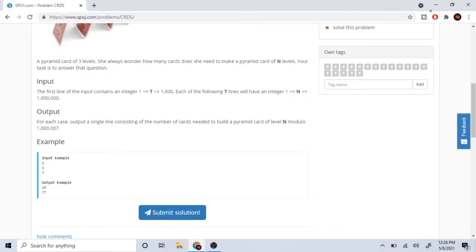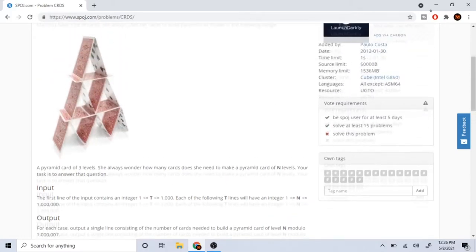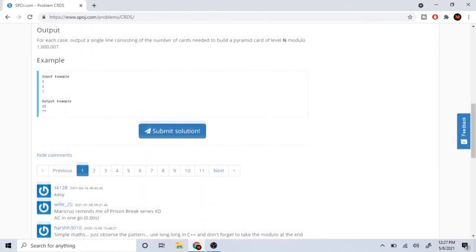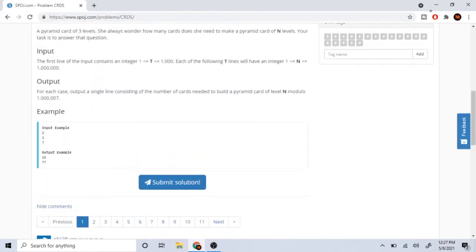So how many cards would it take to build a pyramid of level three? This is a pyramid of level three because there's one level at the top, a middle level, and a bottom level — three levels total. If we count all the cards: one through fifteen, it takes 15 cards. And for level seven, it would be 77.